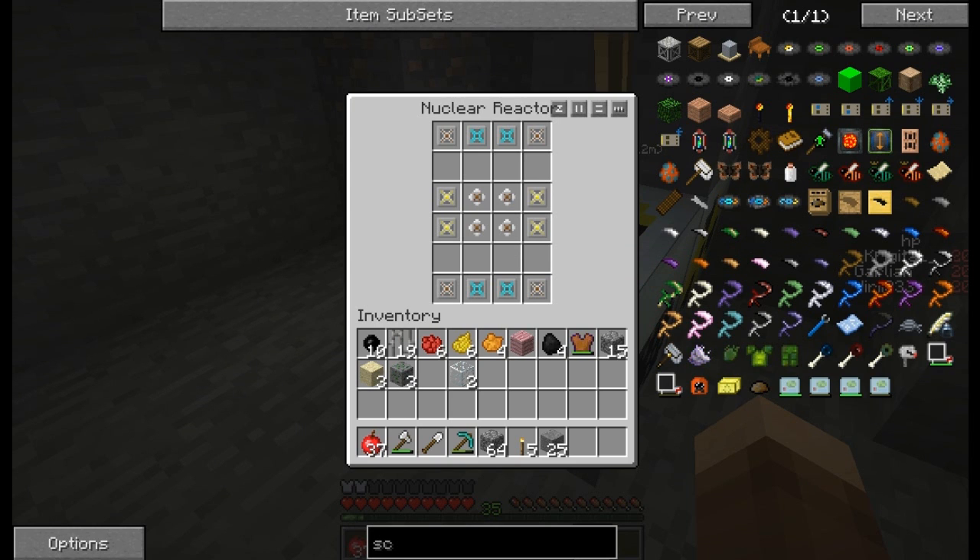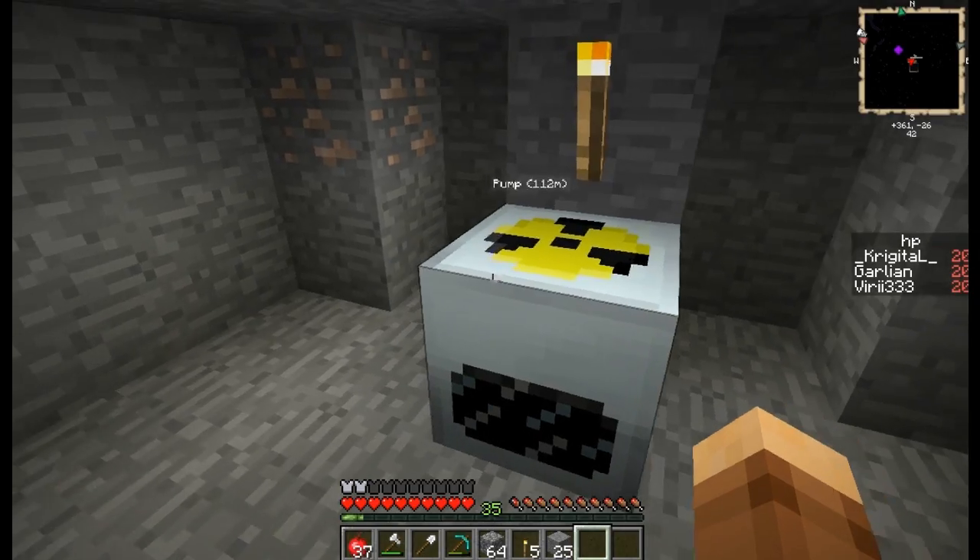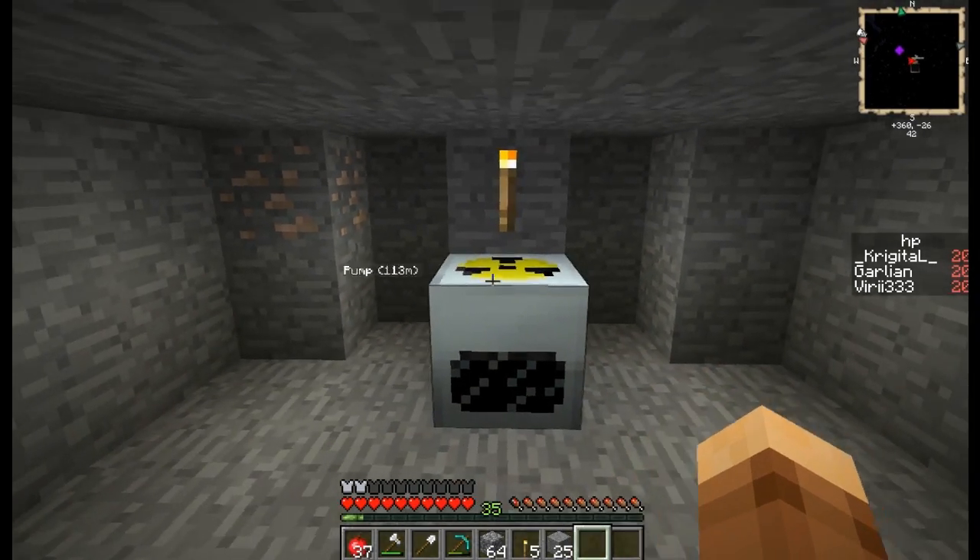From what I understand, if you want to use power you put uranium here. The spots that are lighting up — here, here, here, and here — are all going to be uranium cells; those are going to be putting out power, which I won't be using. The power's not going to be going anywhere — I'm not too interested in the power, I'm using this as a breeder and only a breeder. This is in a safe spot, it's not going to blow up any part of my house, which is great — it's as far away as I can get.